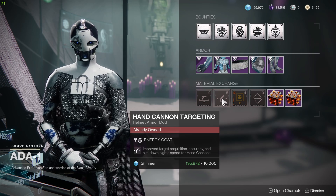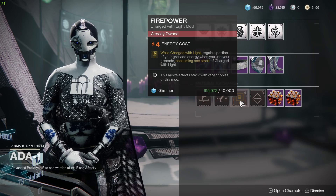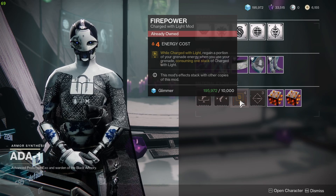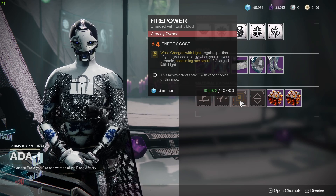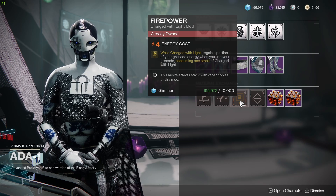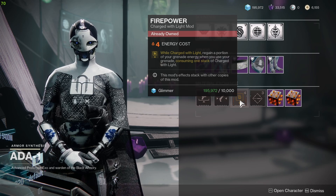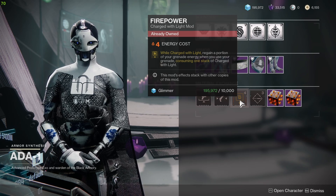The next mod is Firepower — while Charged with Light, regain a portion of your grenade energy when you use a grenade. This is like the utility kickstart but with Charge of Light. You need Charge with Light to get grenade energy — it's kind of like grenade kickstart but with Charge with Light. This is a really good mod as well, so pick it up if you do not have it.